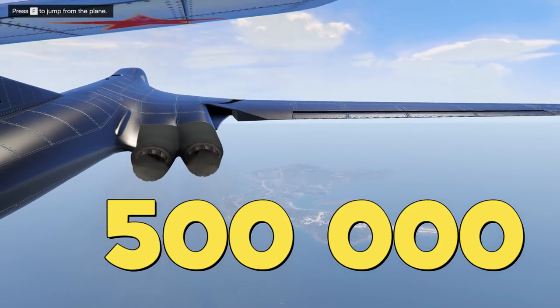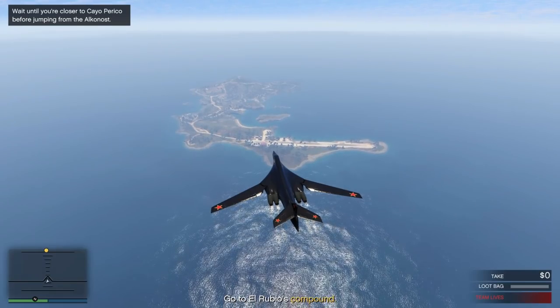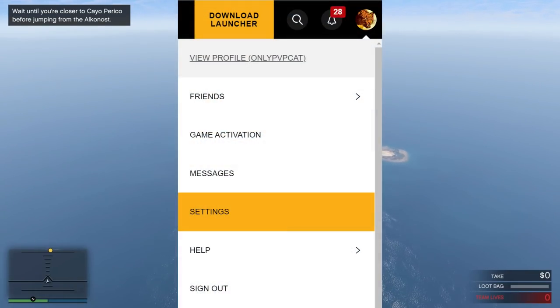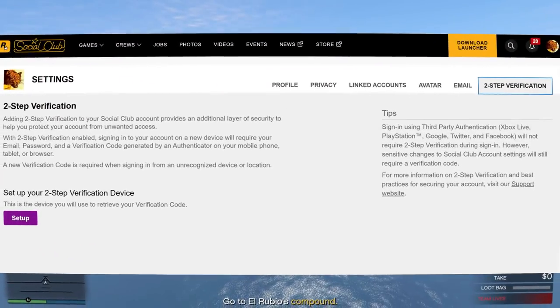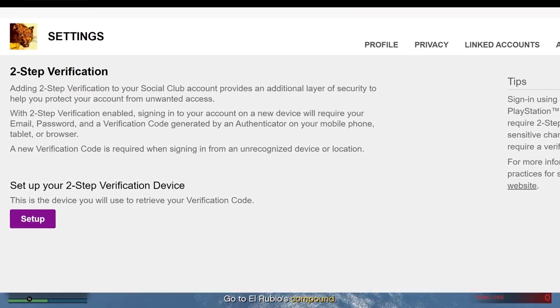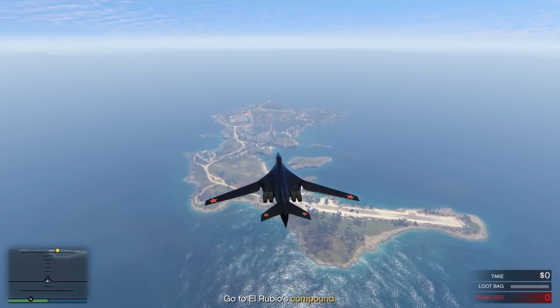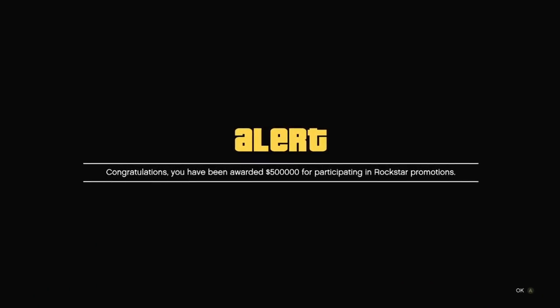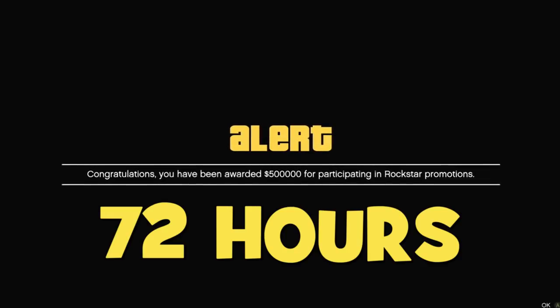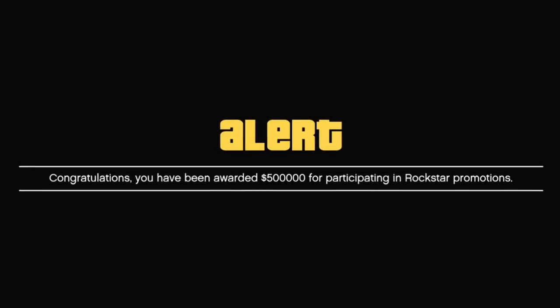You can earn $500,000 before even opening GTA Online for the first time. All you need to do is log in to your Social Club account, go to settings, and set up two-step verification. It will not only additionally protect your account, but also grant you half a million in GTA Online and 10 gold bars in Red Dead Online. You will receive your reward in 72 hours, and it still works in 2021 — I checked it and received my half a million.